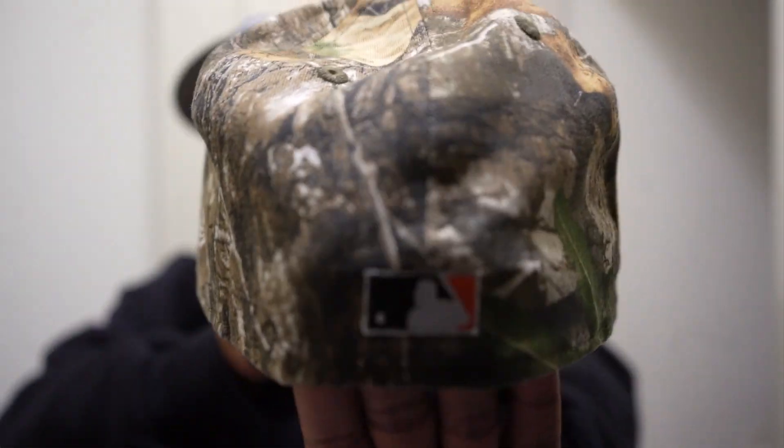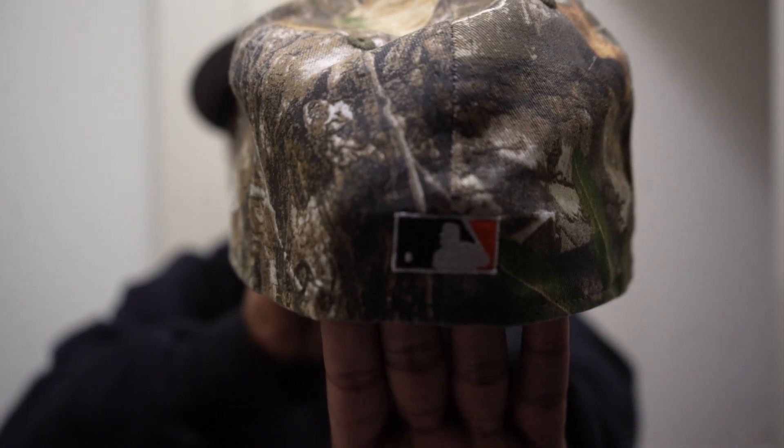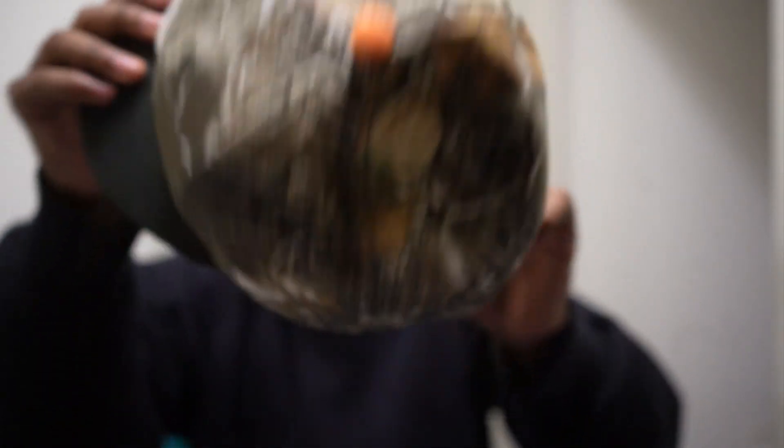On the back you got the white MOB logo, and the undervisor is gray on this one. Again, we love gray and green UVs.